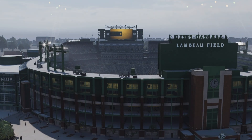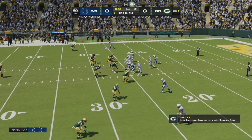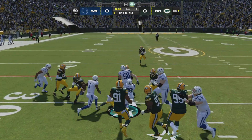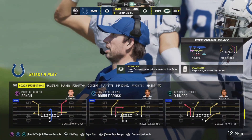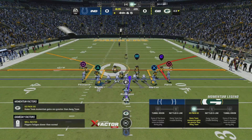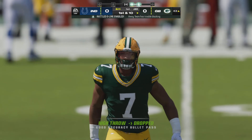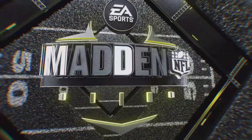Next up is the Colts versus the Packers. First play of the game - Jonathan Taylor for five yards. Now it's fourth and five, and if the Colts miss this the Packers would be in great field position. Here it is - it's Pittman - he drops the ball. How big of a moment is that?